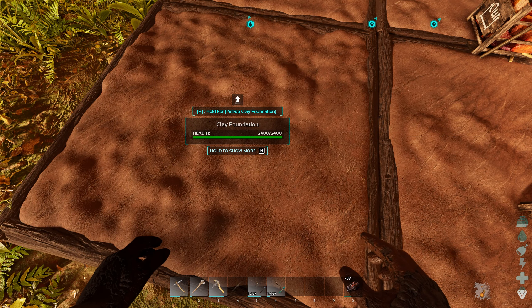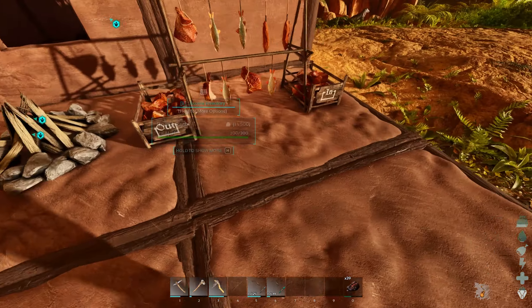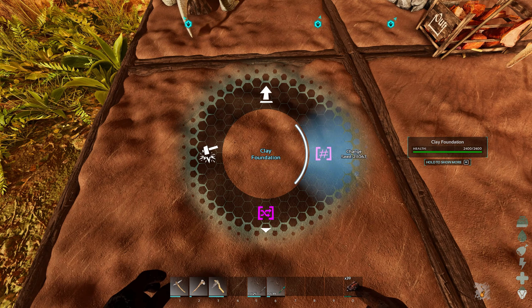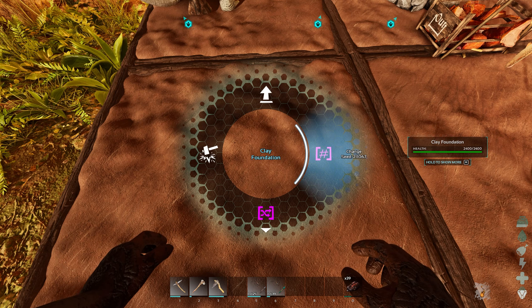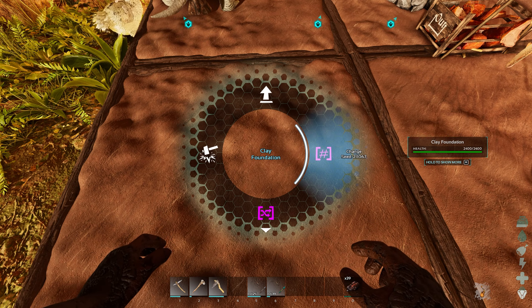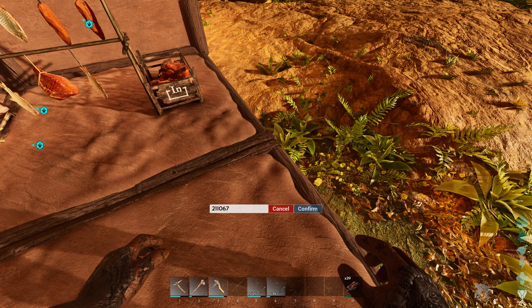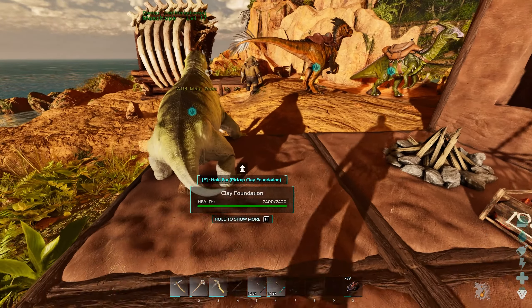That goes for everything - even the foundation. It's just a subtle thing, but it makes a big difference because no two are the same. You can make them the same if you like - see, it shows you a seed number like 'change seed to 211067.' If you like the way something looks, you copy that number and then everything would be uniform.